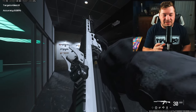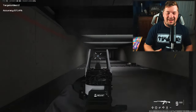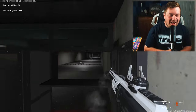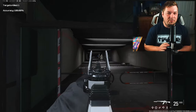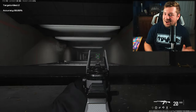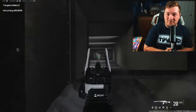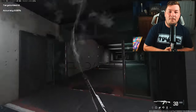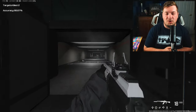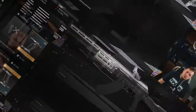At number two, I have the Jack Requiem conversion kit for the Kastov 762 and Kastov 545. I very recently covered this one on the channel — it's got virtually zero recoil whatsoever. For a lot of you, that may actually be a problem because you've been so used to controlling recoil that you end up shooting downwards when aiming at enemies. It's extremely hard to hit headshots or be accurate toward the upper torso.